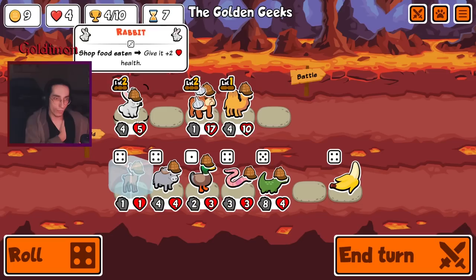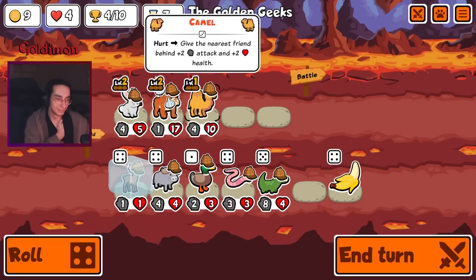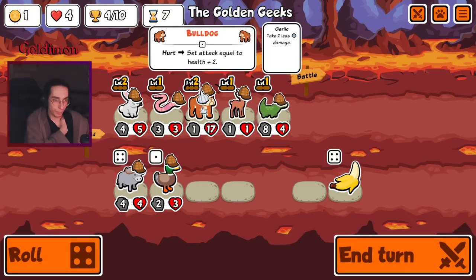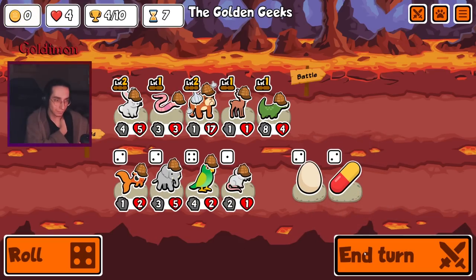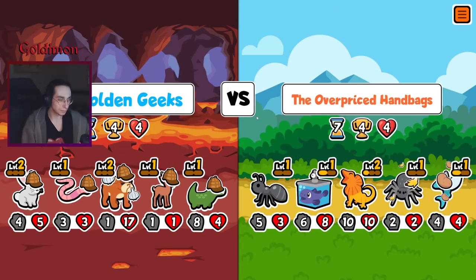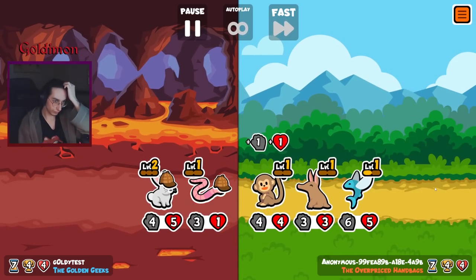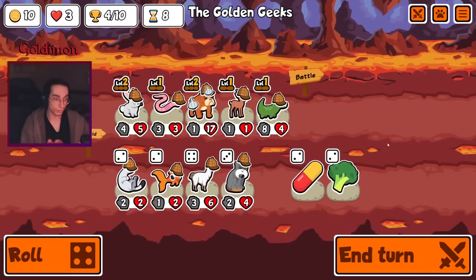We've got one level 2 rabbit, bulldog, and this buffalo. Won't go for the wine salt team this time. I don't think we have to buy so many new units. I like this banana but hmm, it's very nice. Parrot. Let's see. Potato — that actually works. Let's expect to lose this one, I'll be honest.